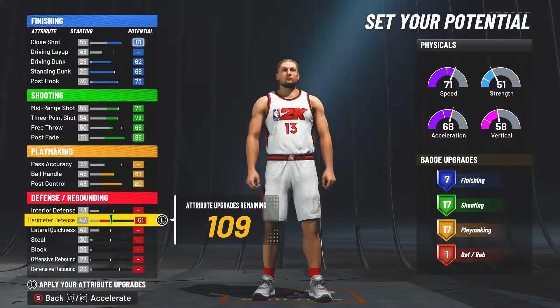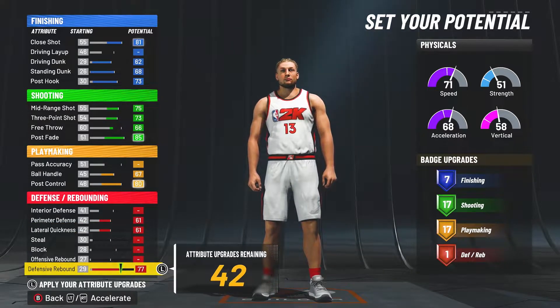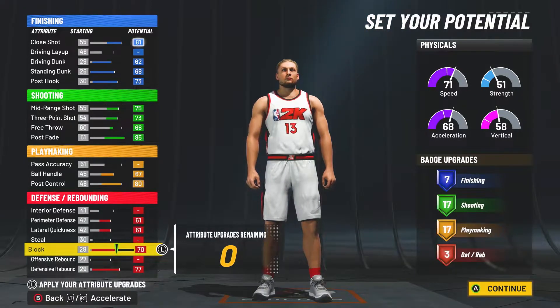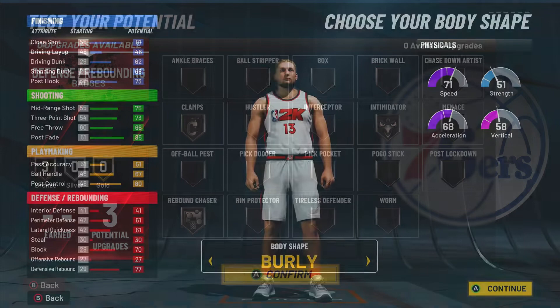For the defense, we're going to max out perimeter defense, lateral quickness, and the defensive rebound, and for the rest of the points, we're going to put that on block for a total of 3 defense badges, which is kind of low, but if you hit level 39 in previous seasons, you can make this higher, but here are the badges that I would put on if you only have 3 upgrades.